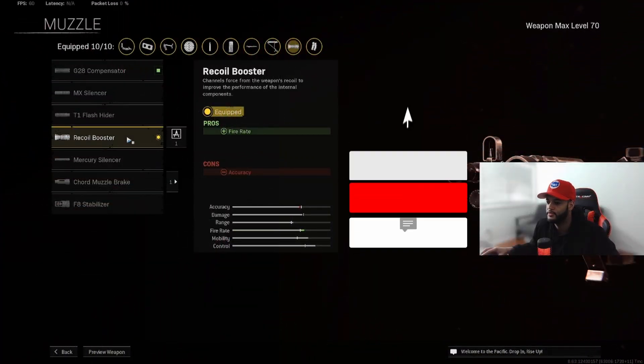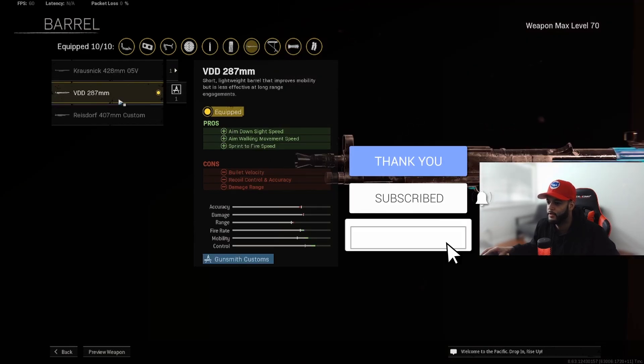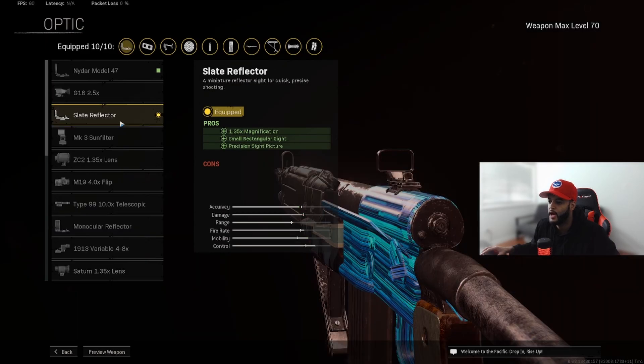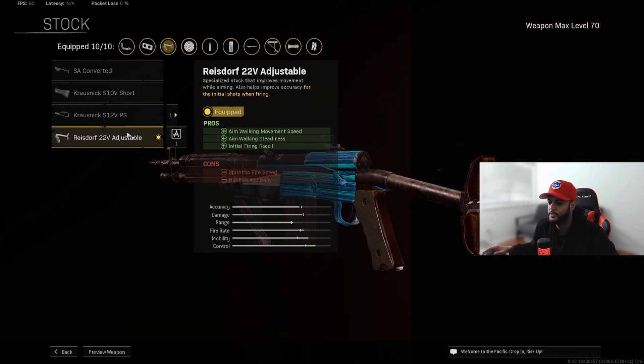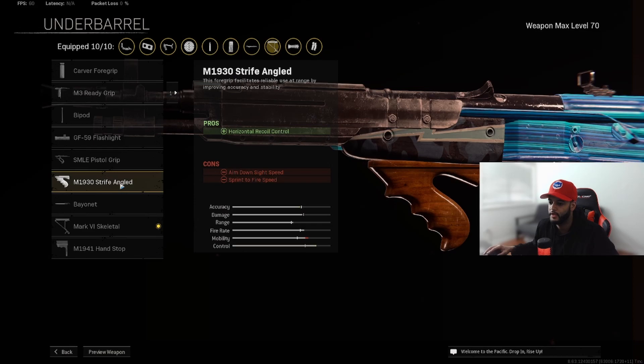For the muzzle we're using a recoil booster for the extra fire rate. For the barrel we're using a 287 barrel — this helps with aim down sight speed and aim walking movement speed. For the optic I use a slate reflector, but if you want more range, put on a 2.5 scope. For the stock I use a 22V adjustable stock, which helps with initial firing recoil.